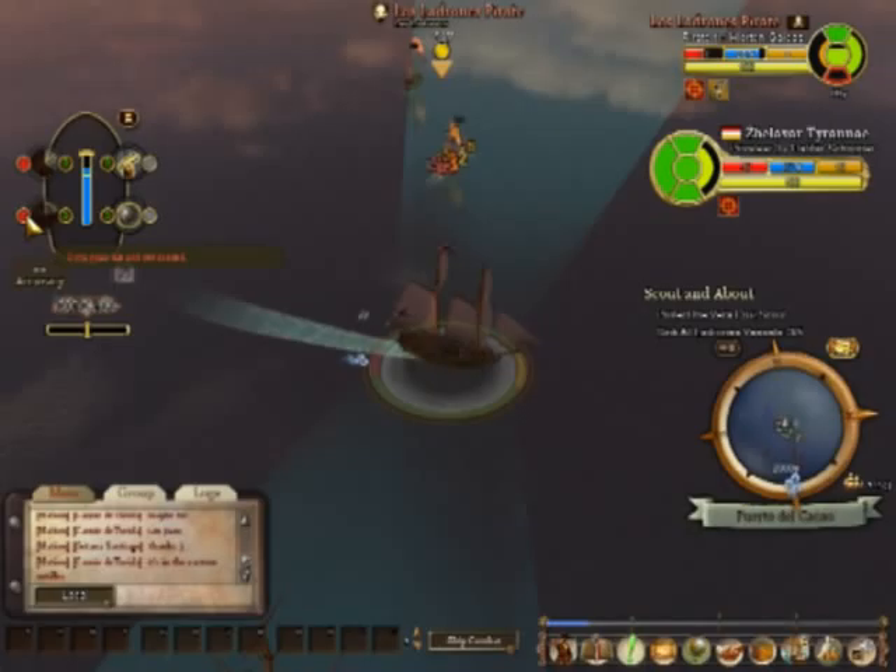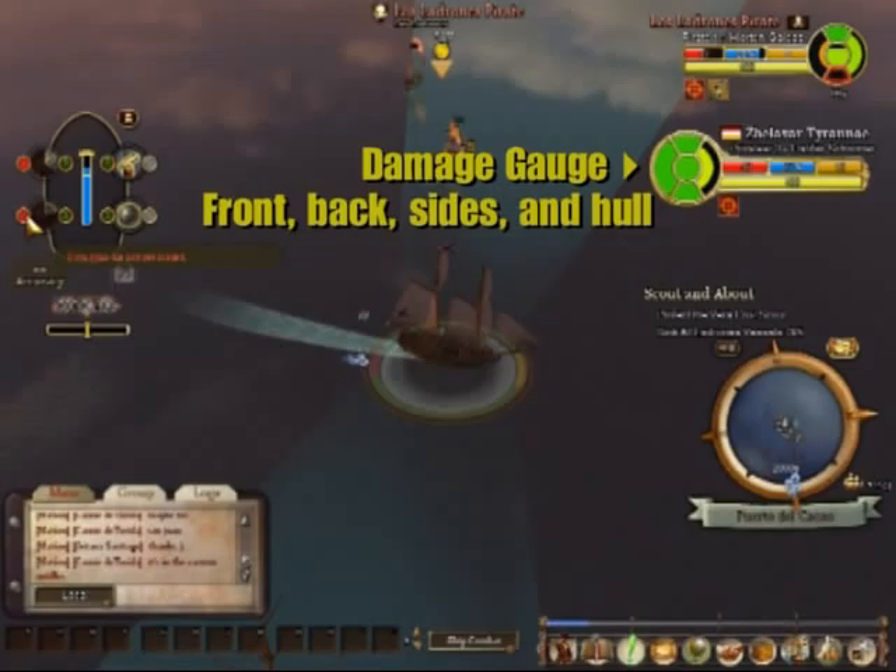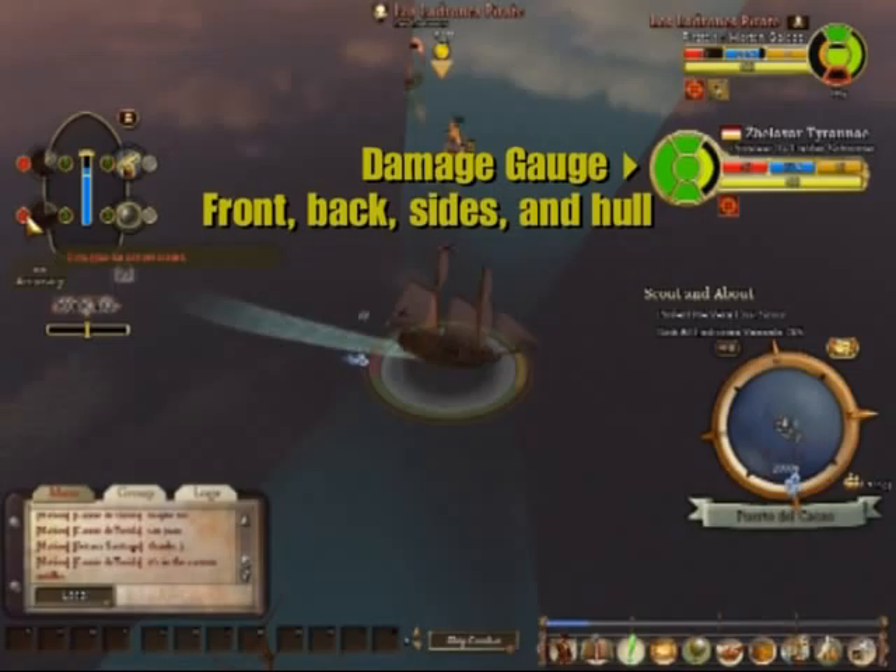Here you have your damage gauge. This shows you the damage to the front, the back, the sides, and the hull of your ship. The red border on the enemy gauge indicates the side that's facing you.